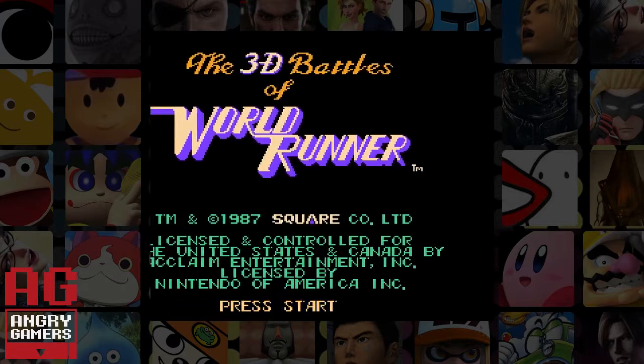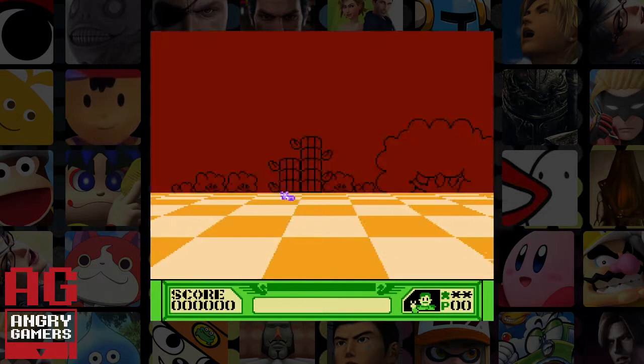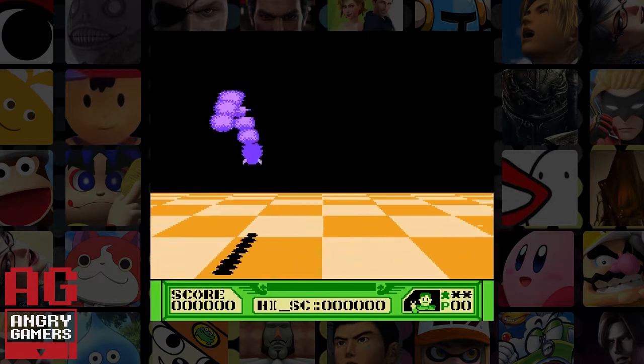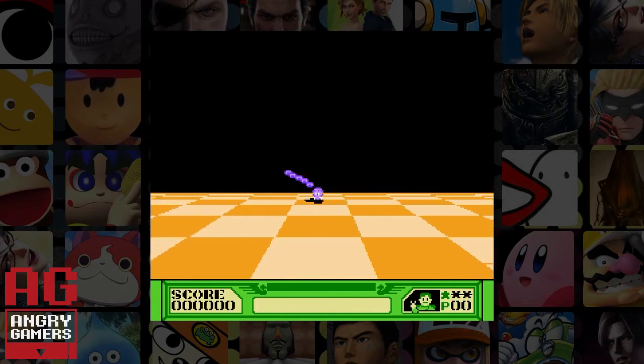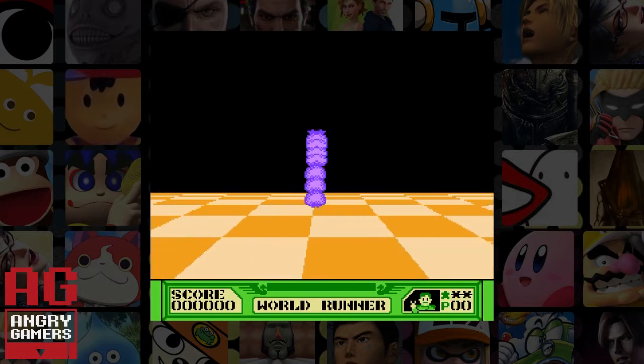What's going on everyone? So what is this? It's '3D Battles of World Runner,' a 1987 NES game by Square Co. Limited. This is the North American version. It's eerily quiet — I think that's fine though. Oh, a centipede! Okay, so there's no music? So what are we doing here? We're playing old NES games — why? Because neither of us owned a NES as kids.